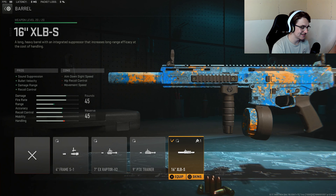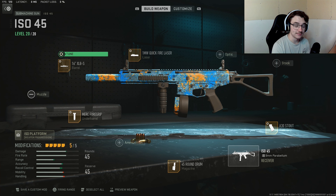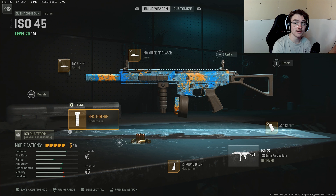For the barrel, this is a must-have — the only barrel to use is the 16 Inch XLBS. This gives us everything because it has a muzzle on it as well, so we get sound suppression, bullet velocity, damage range, and recoil control. For the tuning, tune it up for recoil steadiness and to the right for damage range.